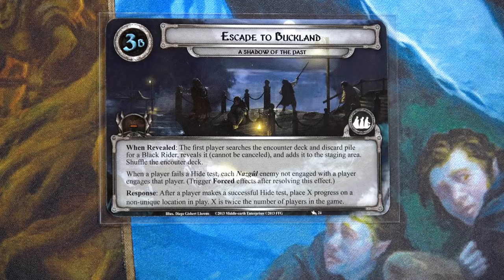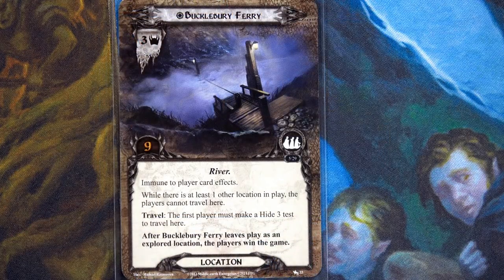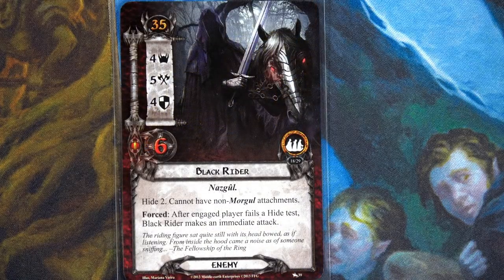When a player fails a hide test, Nazgûl enemies engage and attack. New response: after a player makes a successful Hide test, place X progress on a non-unique location — X equals twice the number of players — so four progress on success! The Buckleberry Ferry is immune to player card effects, and when at least one other location is in play, players cannot travel here. We need to clear all other locations first.